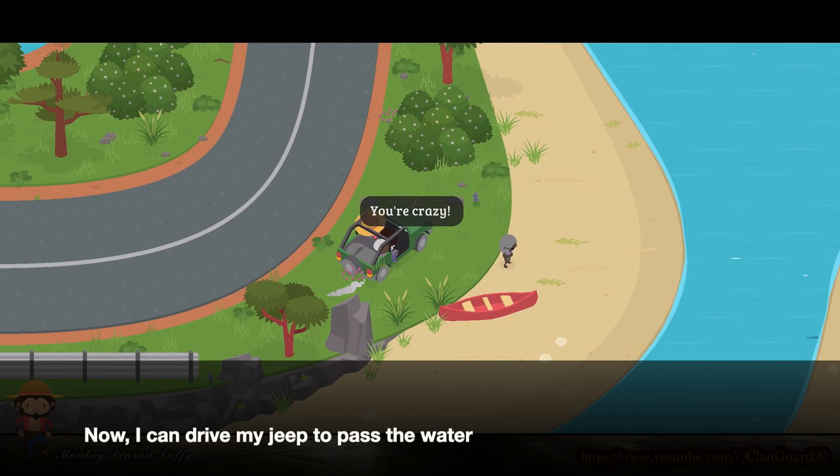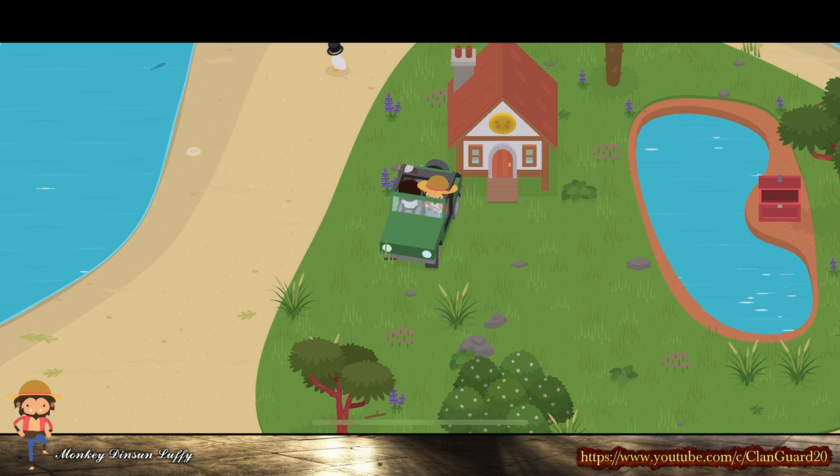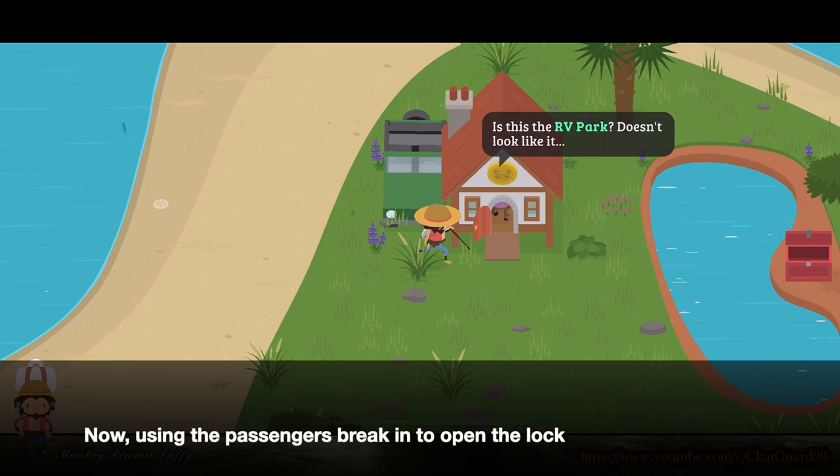Now, I can drive my jeep to pass the water. Now, using the passenger's break-in to open the lock.